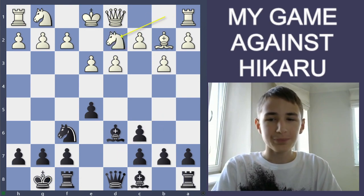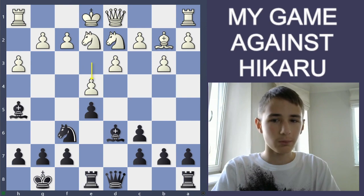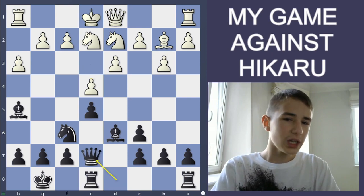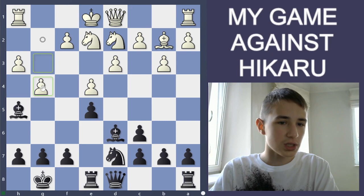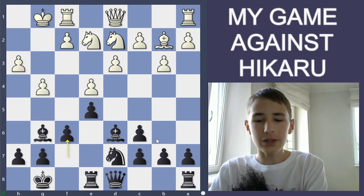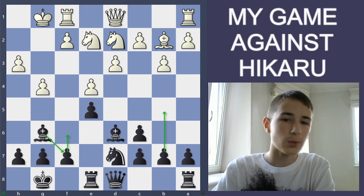I castled, he took, I took, Knight d4, Bishop d4, Knight e2, Rook e8, h3, Bishop h5. We are both playing pretty well. I played Queen e7, which wasn't too good — I should have played Knight to d7, with the idea that after he goes g4, Bishop g6, and after castling, f6, either b5 then f6, or f6 then b5, so my bishop can escape through f7 and I would be equal.